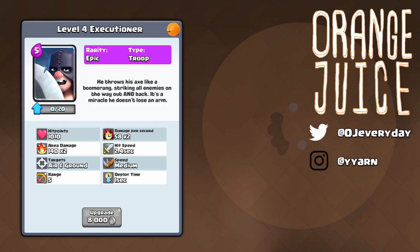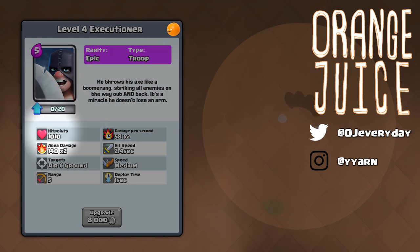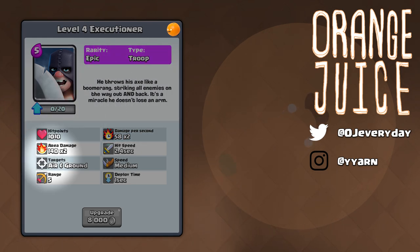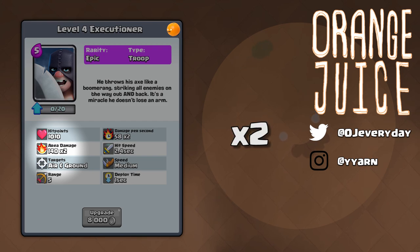Next is the Executioner. He's an epic card who throws his axe like a boomerang, striking all enemies on the way out and back — it's a miracle he doesn't lose an arm. He has 1010 health, comparable to a miner or mini P.E.K.K.A. He is a ranged unit that throws 5 tiles far, the same range as a witch. His attack deals 140 damage twice: the axe hits on the way out, then flies back and deals another 140 damage.